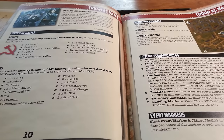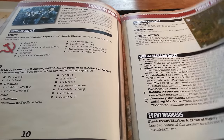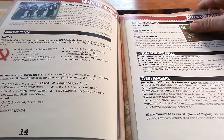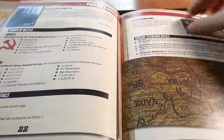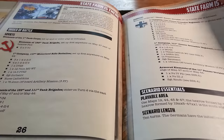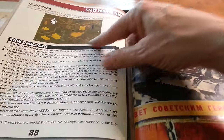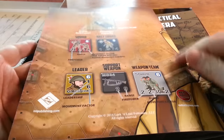I have not played one of these scenarios yet, so I can't recommend any of them to you. But I can recommend the artwork — this is pretty awesome. There's Pavlov's House — very nice. That's a big scenario. On the back of the scenarios you'll notice it gives you the map layout, special rules for each scenario, and the forces order of battle. Really well done.